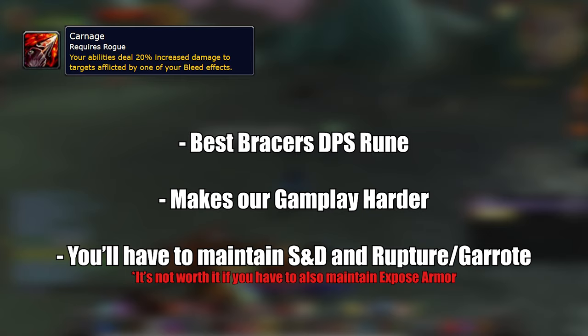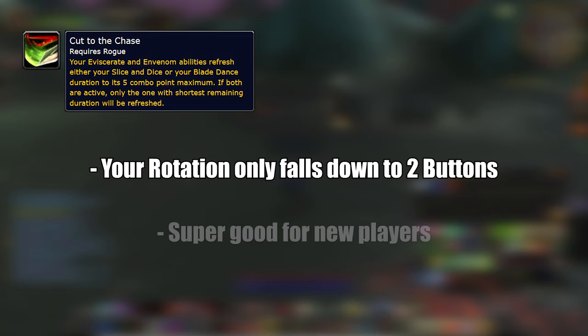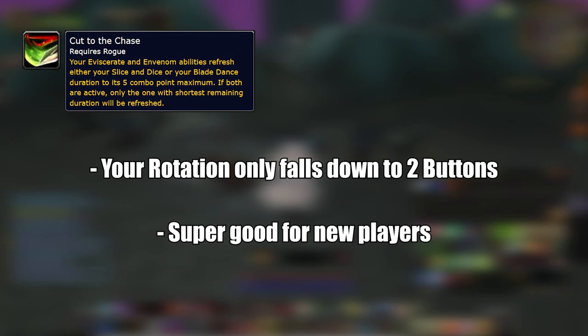However, if managing all that is too much for you, don't worry — we have Cut to the Chase. Your Eviscerate and Envenom abilities refresh either your Slice and Dice or your Blade Dance duration to its 5 combo point maximum. If both are active, only the one with the shortest remaining duration will be refreshed. This will simplify rogue gameplay even further and you will only need to activate one low combo point Slice and Dice and just use Envenom for the rest of the encounter. This rune should do a bit less damage than Carnage, but it's great if you just want to relax and DPS.